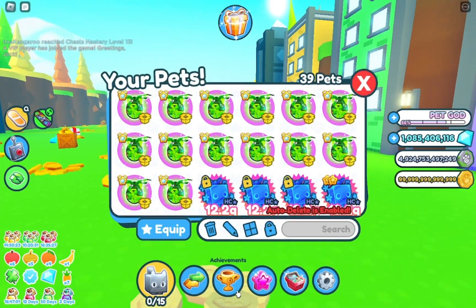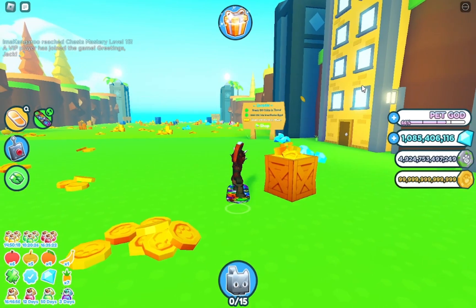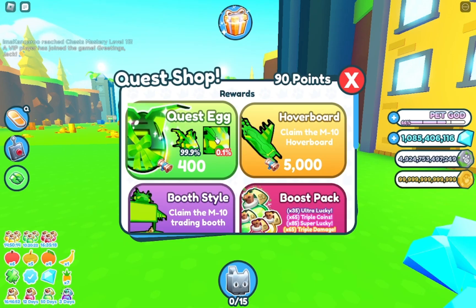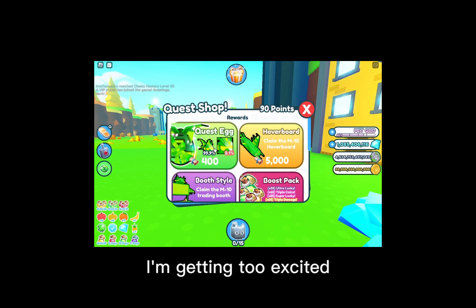Funnily enough, this trick has something to do with the new quest one egg. And do you know the funny thing about this? Since it's called the quest one egg, this is inferring that there will be even more eggs from these quests — meaning you can further abuse the heck out of even more eggs.